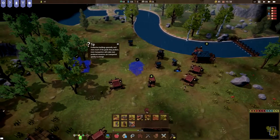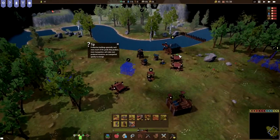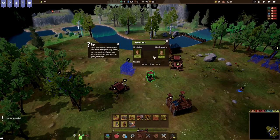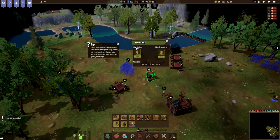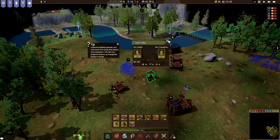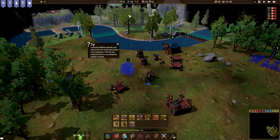I'm thinking maybe the problem is that it's outside the town limits, which is a little bit of an issue. If we click on this you can see we have the town camp, and I think this is the area where the builder and the transporter will work. I'm not sure if they will actually go over here to get the wood.